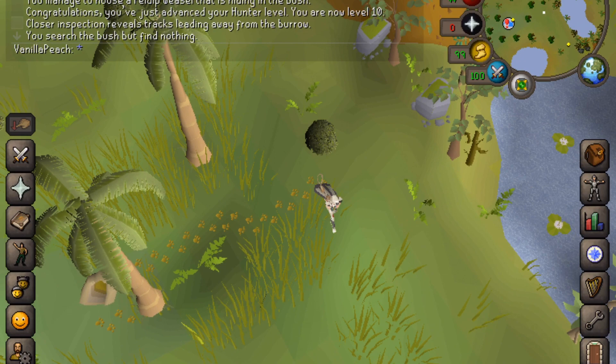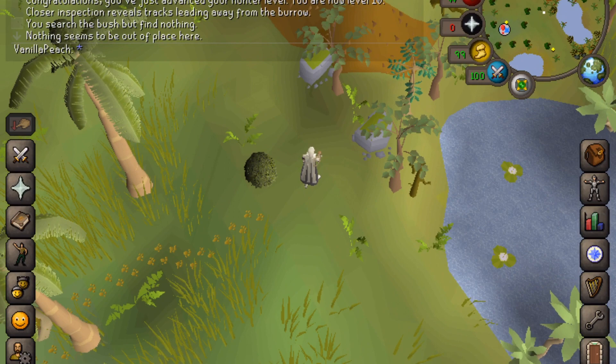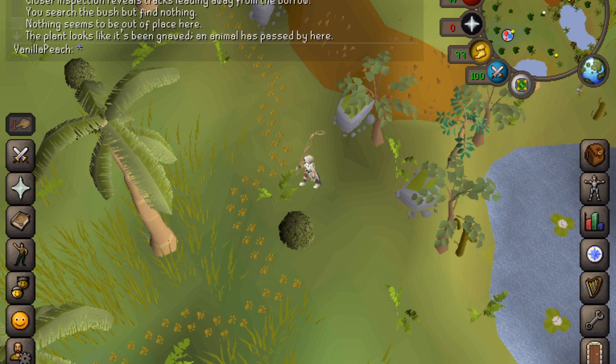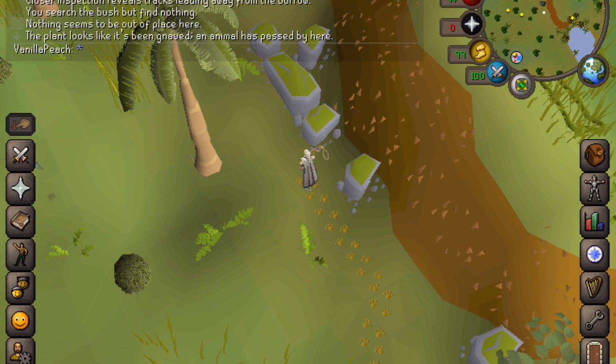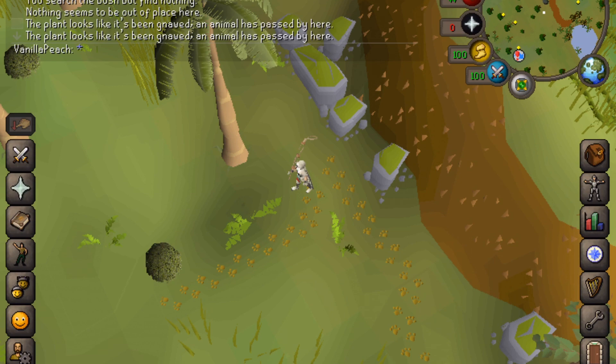So that one didn't have anything. Now I'll inspect this jungle plant — there's nothing there either. We'll try this other one. You'll get a message saying 'looks like it's been gnawed, an animal has passed by here' and you'll see more tracks appear. So you just follow the tracks and continue inspecting jungle plants.